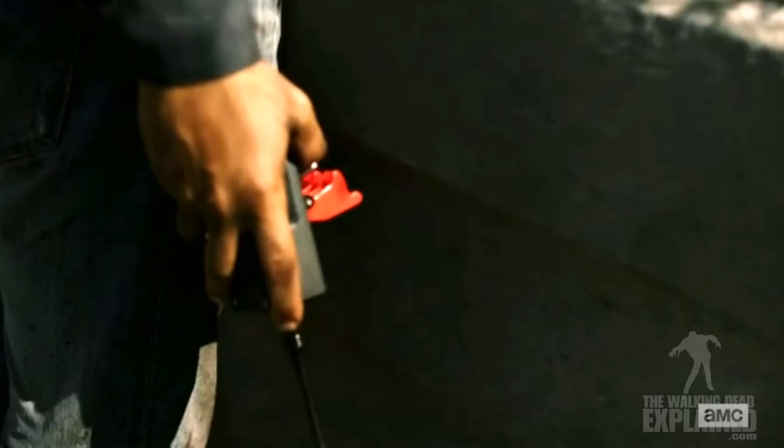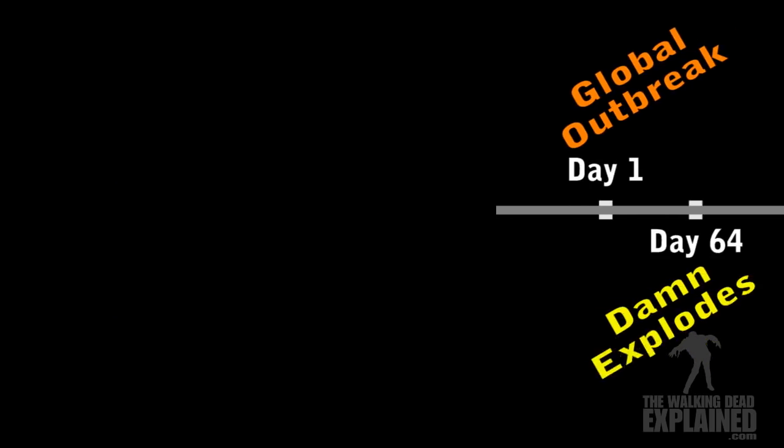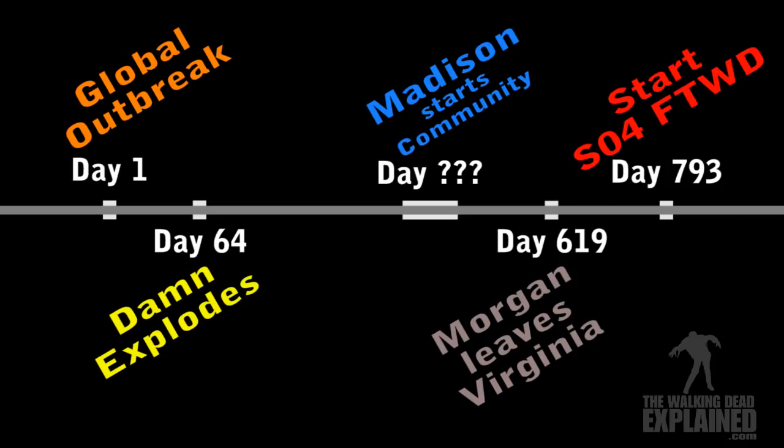Let's go over the timeline. Day 1 global outbreak was the day Nick woke up in the church, found his girlfriend Gloria turned into a walker, and everything started going to heck — that was the first day of Season 1 of Fear the Walking Dead. Going up to Day 64, that's the day the dam explodes. Even though it took us three years to watch the show, it only took two months in the show's timeline from Season 1 to the end of Season 3.